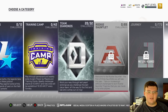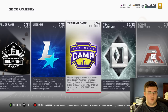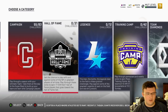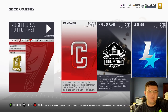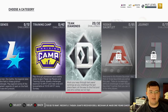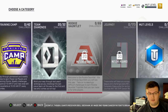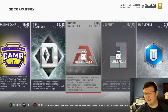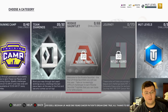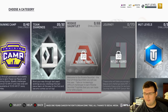Solo challenges right now aren't the greatest for farm accounts — there's no crazy solo that's going to get you a huge amount of coins. But campaign solos are going to be great, and it's worth doing Team Diamonds — just the first two sequences, not the third. Of course, Rookie Gauntlet is also good because it gives you coins; I recommend at minimum doing the last sequence. If you enjoyed this video, make sure you like it, subscribe, and see you in the next one.